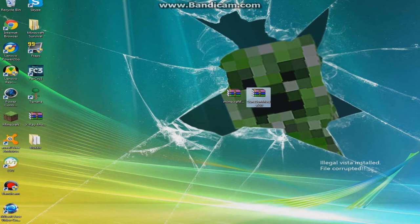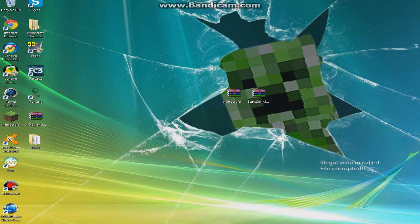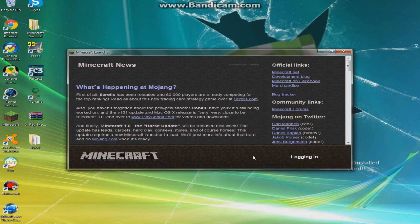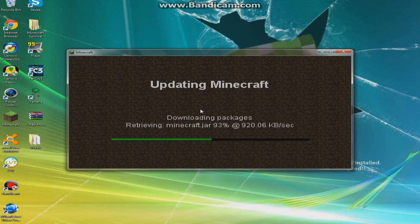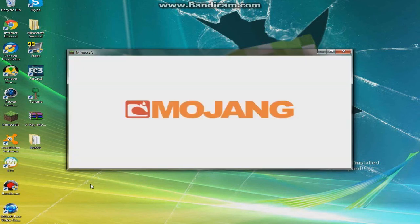Once you have both of those installed, you're going to open up your Minecraft. Once it's open, click Options, Force Update, then log in. You want to do this because you may have some mods that aren't compatible with this mod, and your Minecraft will just crash or you'll get a white screen. Make sure you do this before you install any new mod. If you don't want to lose all your mods, you could just copy your .minecraft folder and put it in a different location.